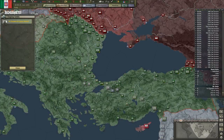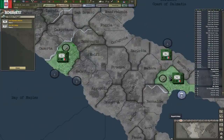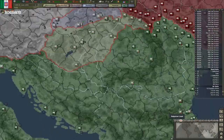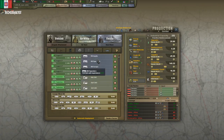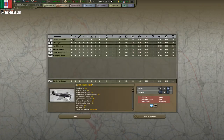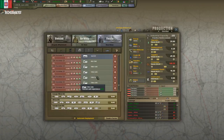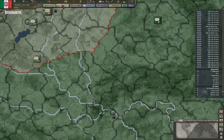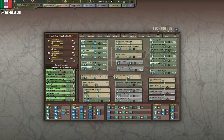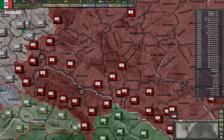We got more air wings and I'll deploy them over here. We can make more carriers — let's make four more carriers and eight CAGs. It's going to be a lot of production we're going to have to cut into, but it should be worth it.